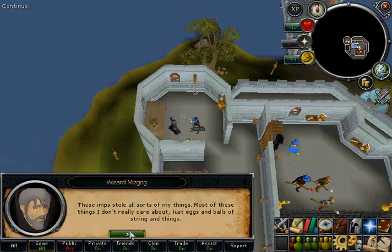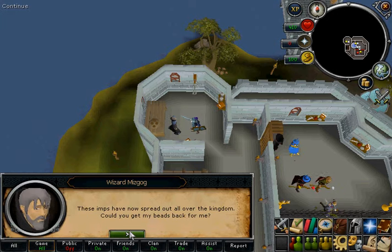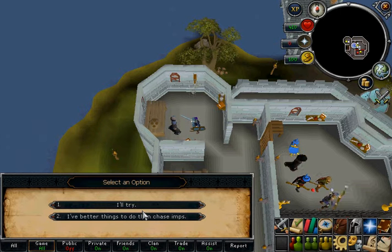Ask him for a quest and he will explain that Imps have stolen 4 magical beads from him. He will ask you to get them back for him.